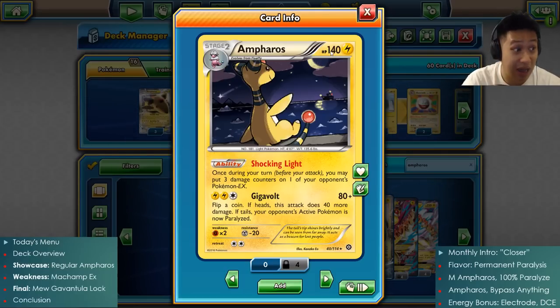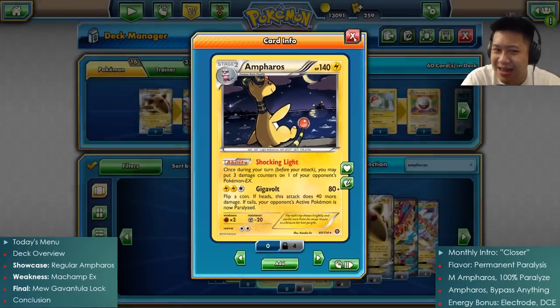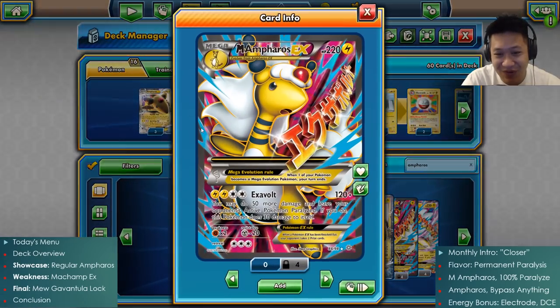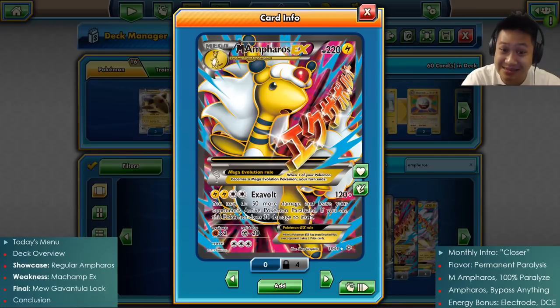It has 80 hit points now, so it's going to survive much longer and will not get one-shotted as easily. With the Gigavolt attack, we saw that sometimes it did 120 damage or sometimes paralyzed. So we upgraded this Android attack. We get Exavolt - the base damage is the strongest version of the Gigavolt, which is 120.